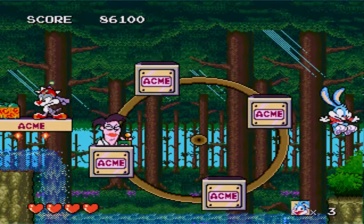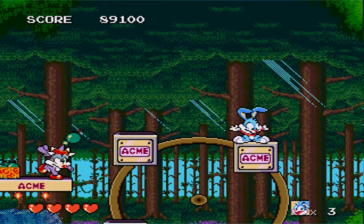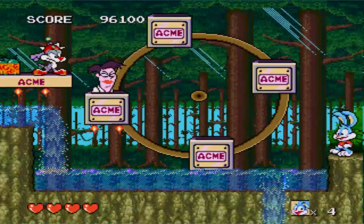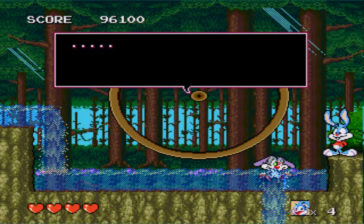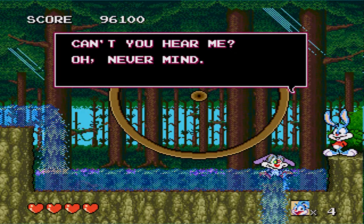Calamity Coyote is throwing bombs and I have to hit Gene Splicer while jumping. That was actually really easy — super easy. Sorry, Calamity. He's like Wile E. Coyote, super genius. Calamity can't actually talk — he's mute. Actually, technically Wile E. Coyote originally couldn't talk either, but at some point they decided to make him talk, which fans of the cartoon tend not to like. I'm in a mixed bag depending on the situation.